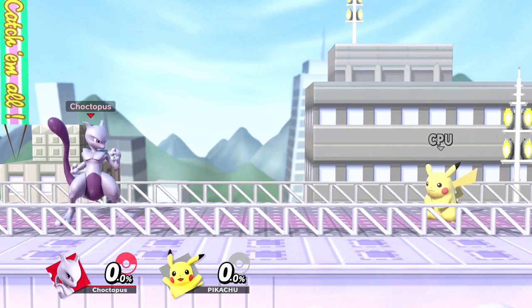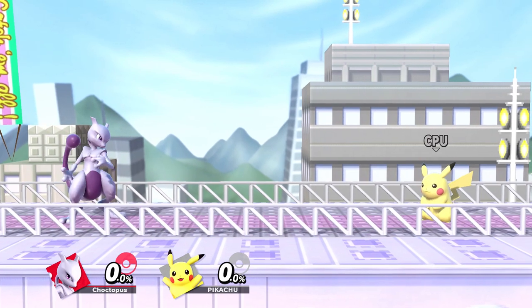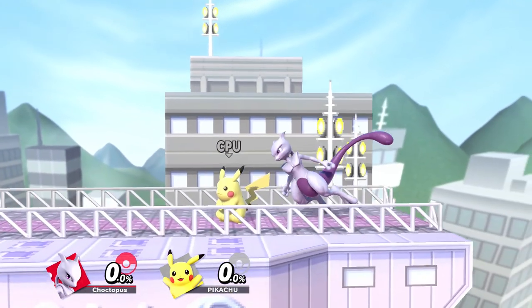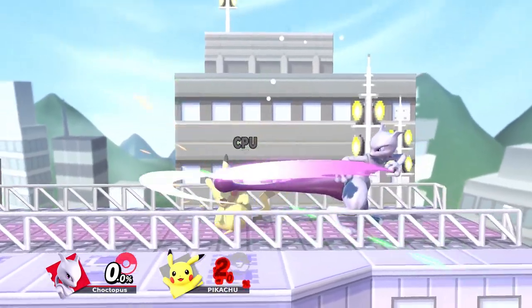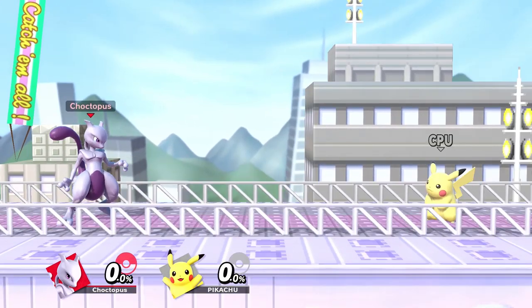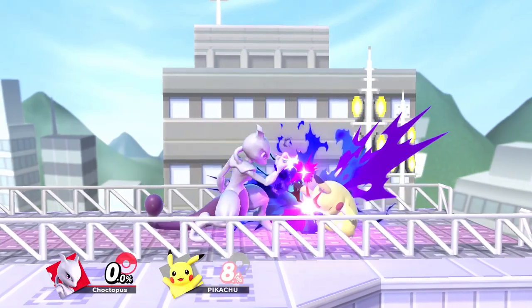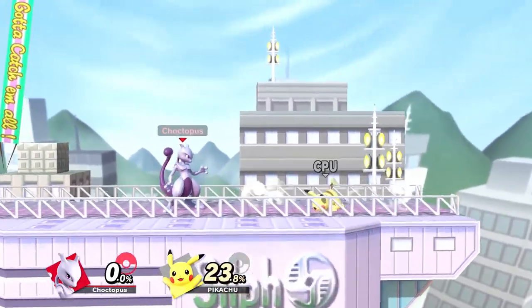Mewtwo only has a jab one which leads into a rapid jab, which is a good damage builder. Now despite jab one coming out on frame six, even though it feels like it hits way quicker, it can be used for jab locking your opponent on a tech chase. So if you land a hard knockdown on your opponent, you can use jab to lock them. As for rapid jab, it can be done by either holding or repeatedly hitting A, and if they fall out of it they can punish you.